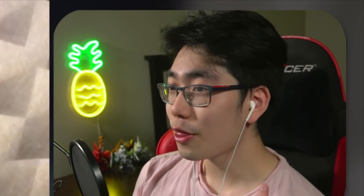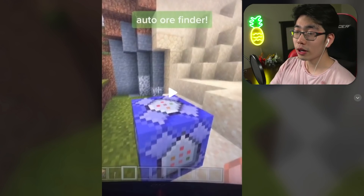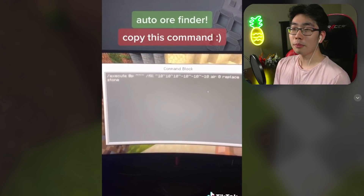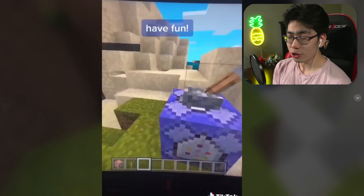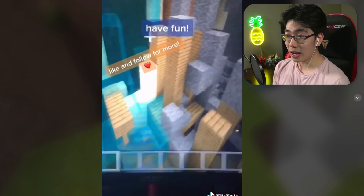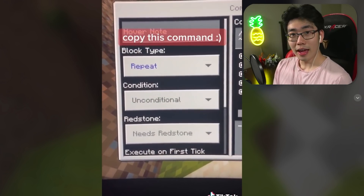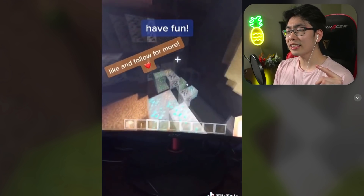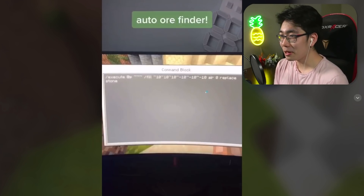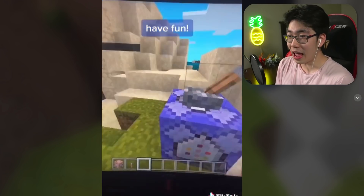The first one is called Auto Ore Finder. It's another command block TikTok hack. There are so many things you can do with command blocks and so many possibilities in Minecraft. He turns on this command block and it gets rid of all the stone around him, basically just revealing all the ores. It's technically X-ray without X-ray — he's clearing out all the stone so you can get all the ores you'd ever want.